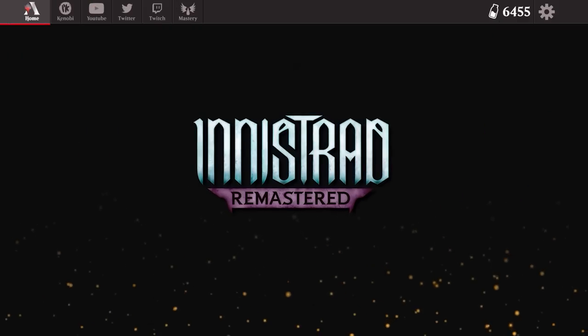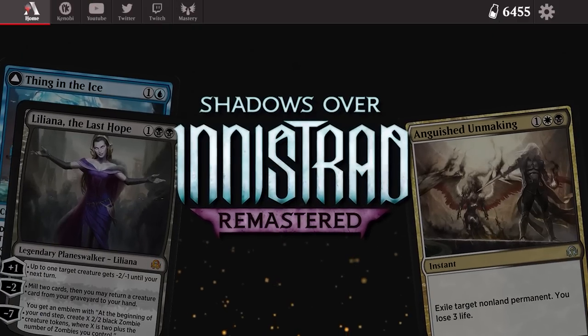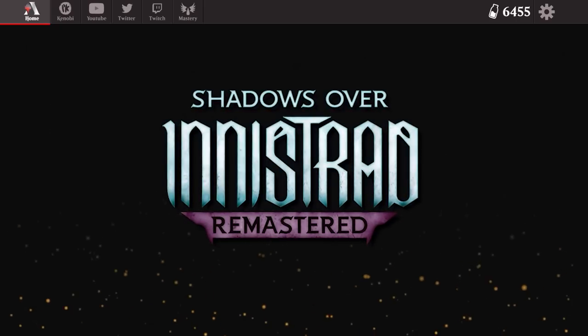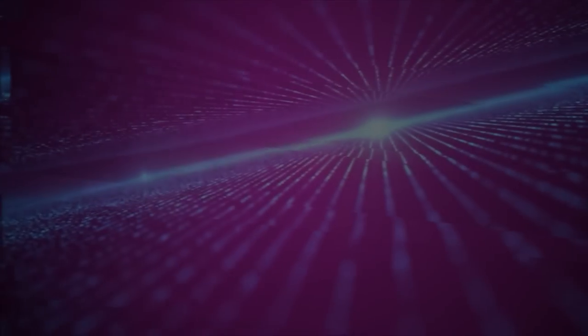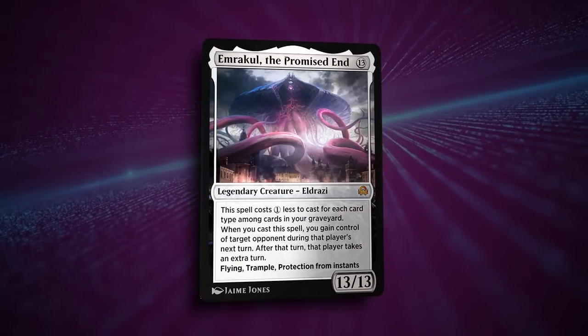Innistrad Remastered has landed on Arena. It's kind of the Shadows of Innistrad block with key cards from original Innistrad added in the historic slot, and all of these cards are playable and legal in Historic — my favourite format on the client, barring perhaps Gladiator. It brings with it the mighty Emrakul, of course, but we'll get around to that in a video next week.